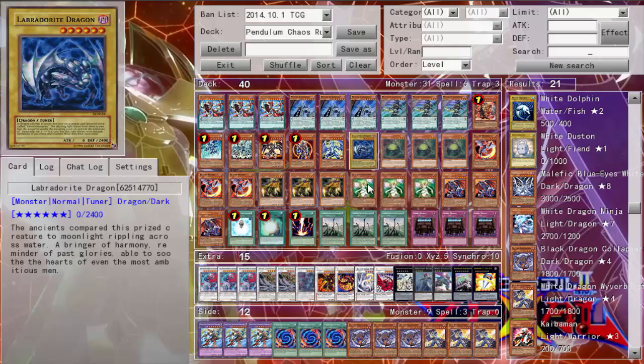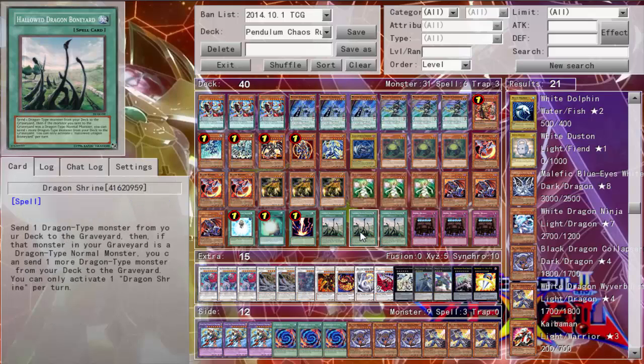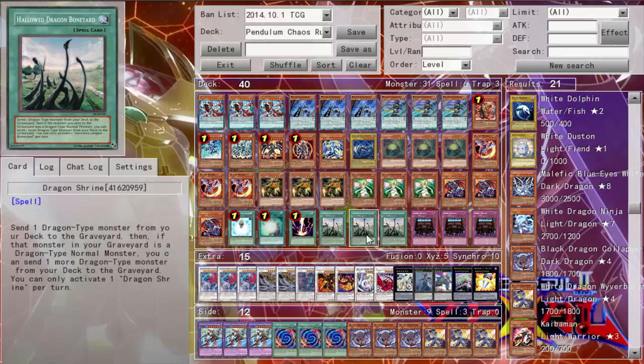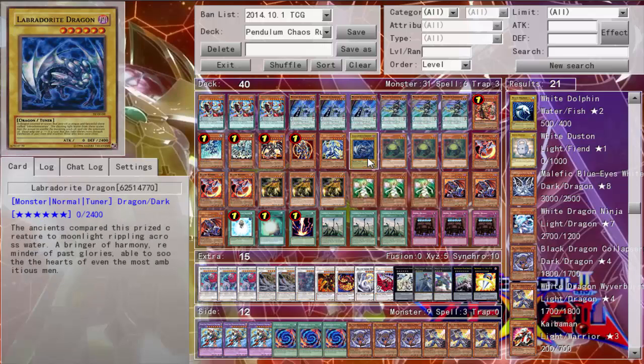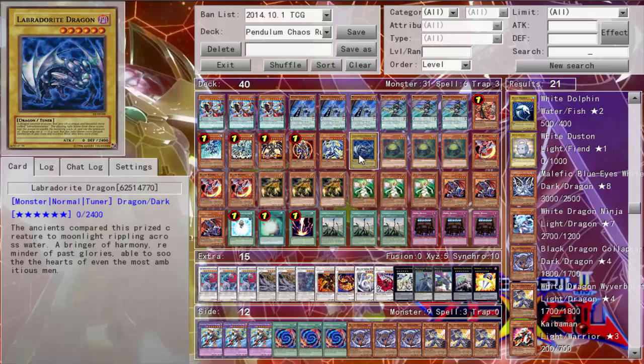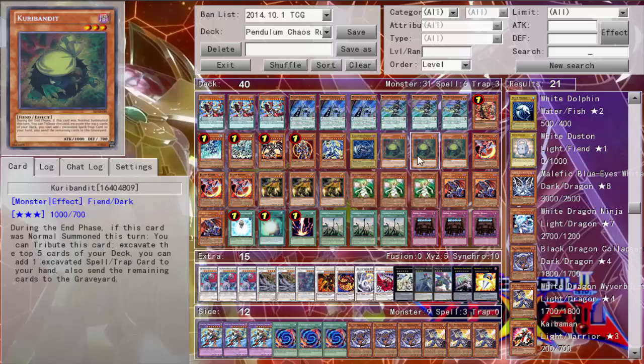One Labradorite. I like Labradorite because he does well with this. I've seen a lot of decks that run Flamvell Guard. This deck actually ran Flamvell Guard at the beginning, but then when I saw Luna doing the whole Labradorite Dragon thing, I was just like wow, that's another Dragon target. So I can just go ahead, Dragon Shrine, send Labradorite, send Wyvern, Wyvern goes off, and then I have my Labradorite set up. I totally didn't mind that play. Definitely fun.